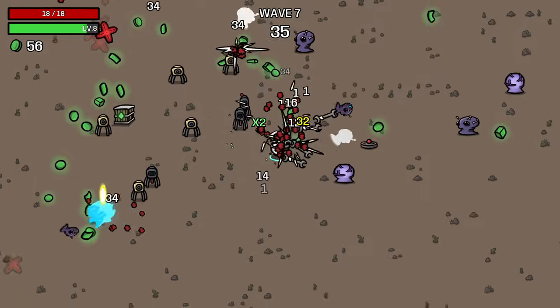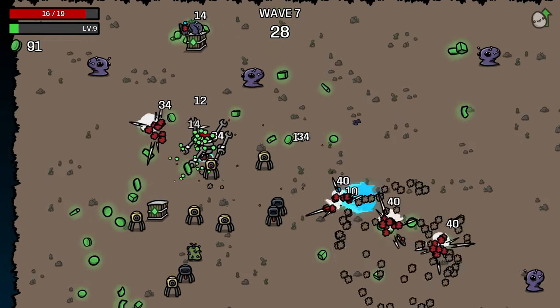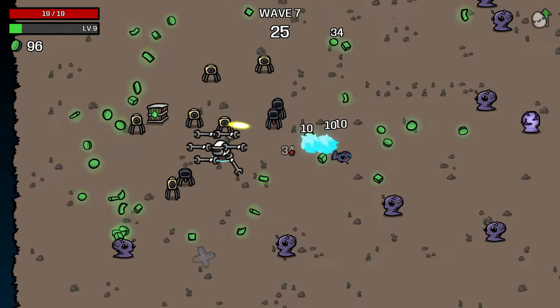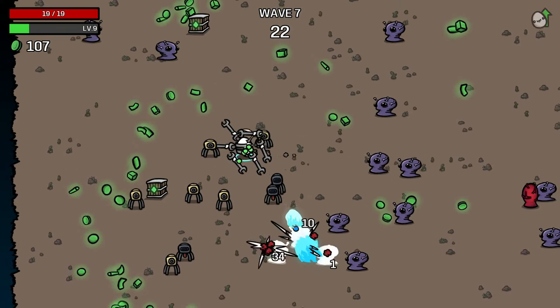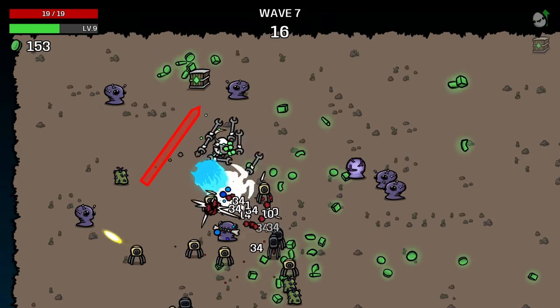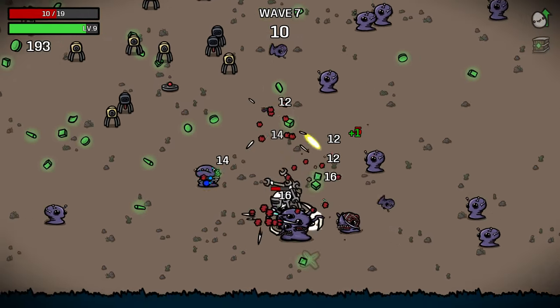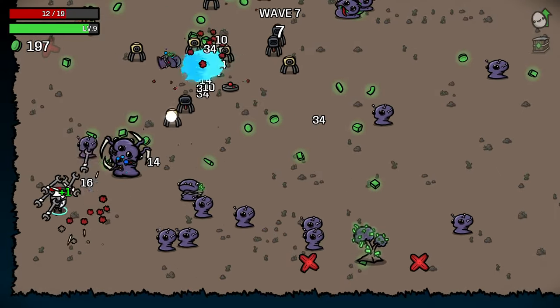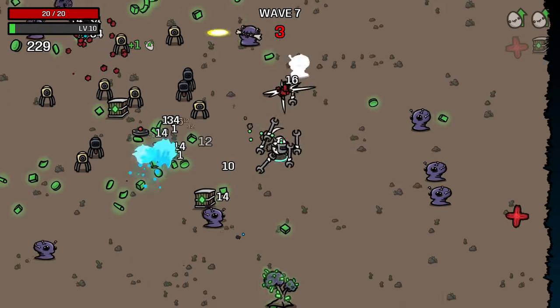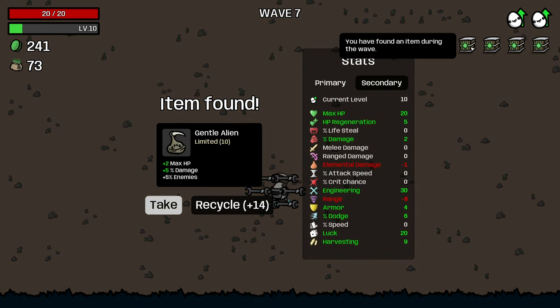There are two extra loot aliens this wave — we need to keep an eye out for them, and we also want to kill the eggs so we have to go on field trips. I'm going to try to hit the loot aliens into my turrets with my wrench. Got one of them. There's the other loot alien — trying to get on the right side to push him into the turrets. Two loot aliens — we also got one randomly spawning. We got four crates that round: one from a tree and three from loot aliens. Man, this run could not be going better.